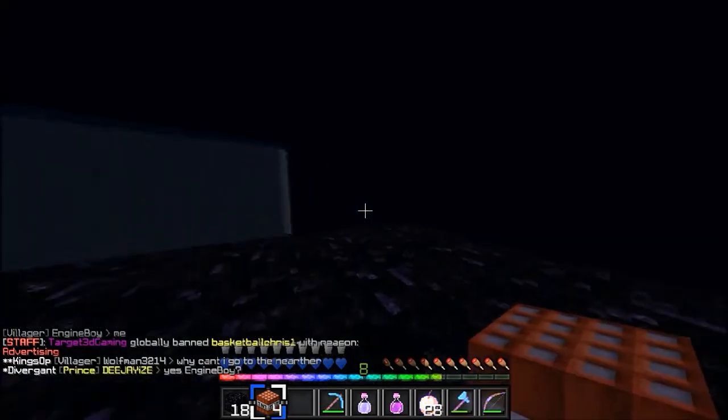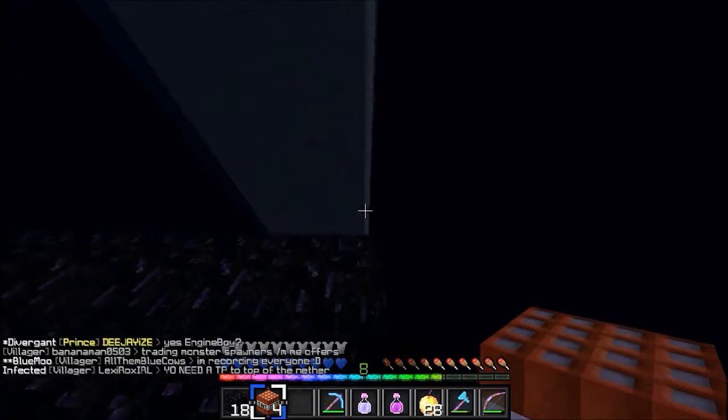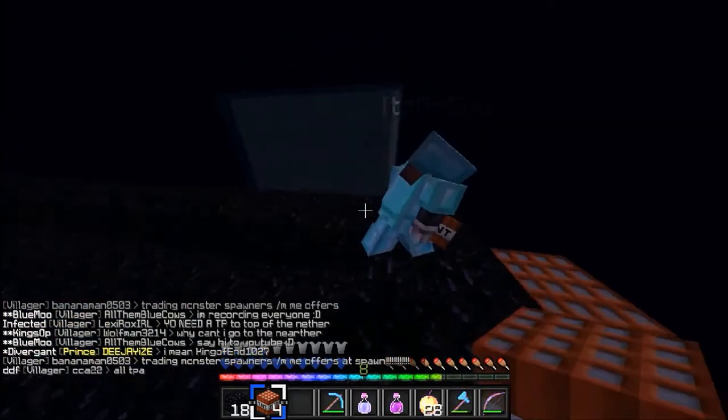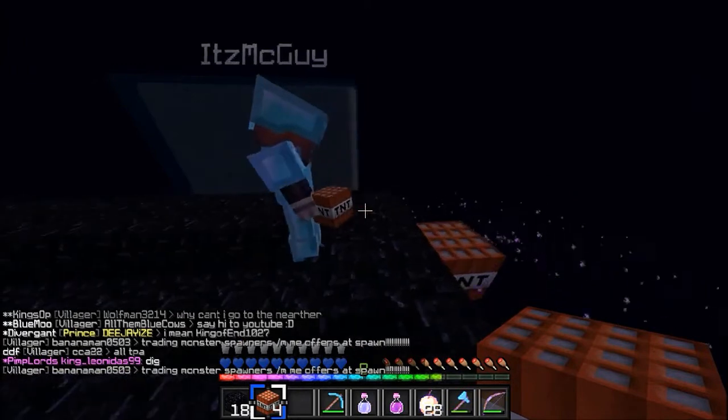This is basically the edge of the border here, so if I jumped off I would actually get put back — but I don't want to test it. I think this is the end border here. So that's how our base is built — it's not in the corner, but we did have a corner DP at one point.